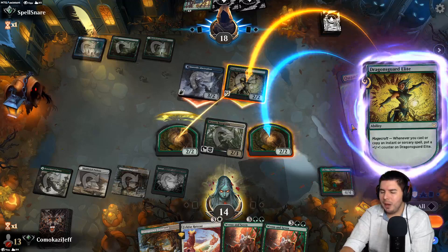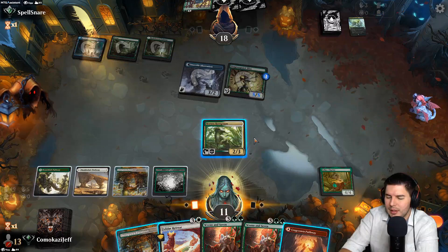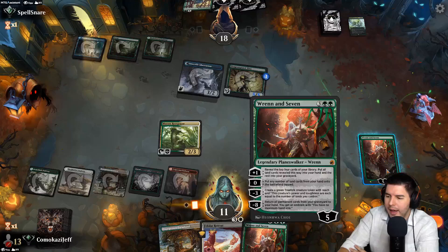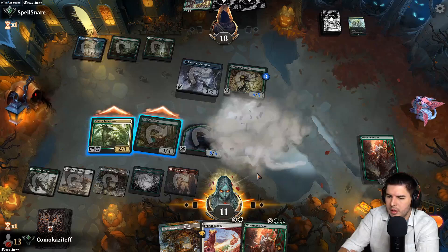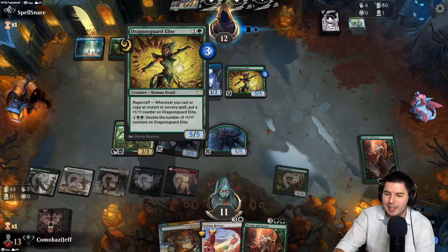Renin 7 token I think is going to be our best bet here — make copies of that so we have the biggest things possible. It bounces something as well — oh no, I did not expect that! That's really good. It's still Renin 7 — make the token, get a 5-5, yeah make another one. Down to 12 and pass the turn. I am terrified of what they're doing right now.